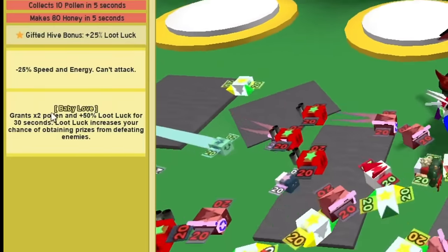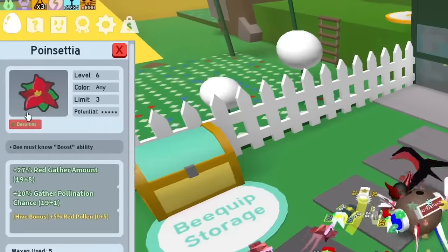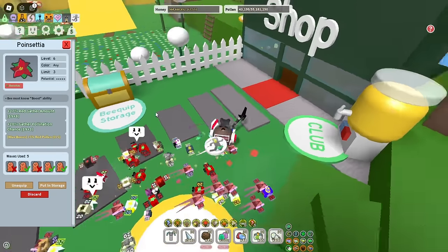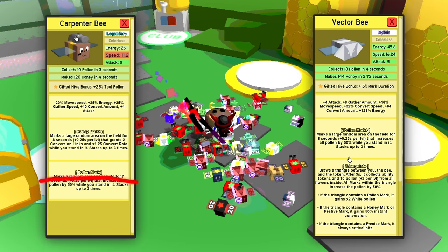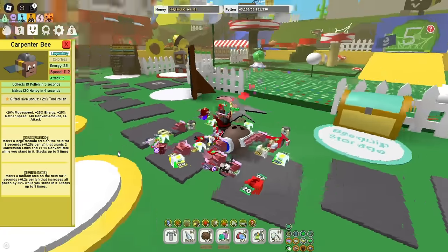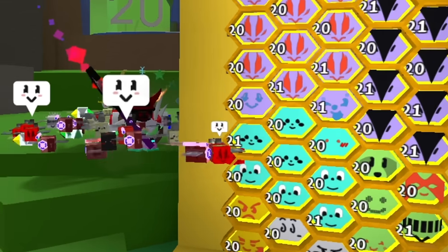Now let's talk about Baby Love token. You need 4 bees that can give you this. This hive has 3 Baby Bees and 1 Tadpole. If you don't have any Poinsettias, then just use 4 Babies. I will talk about this bee group later. Now, Carpenter Bee — this bee is kind of similar to Vector Bee. It doesn't have Pollen Mark Plus, but it has regular Pollen Mark and also Honey Mark, which gives you extra convert rate. In my opinion, this bee is overrated and you don't really need to have 4 of them — but again, that's just a theory.